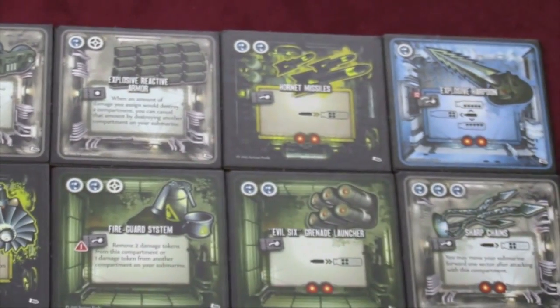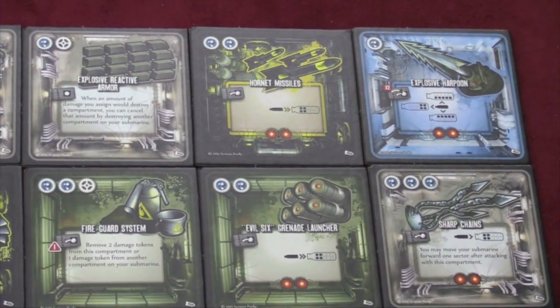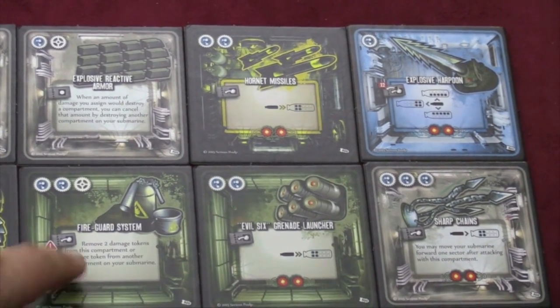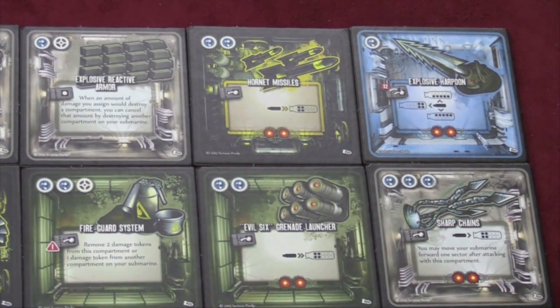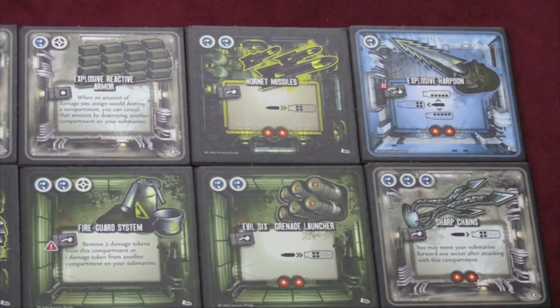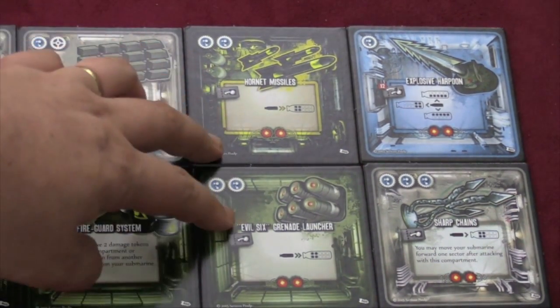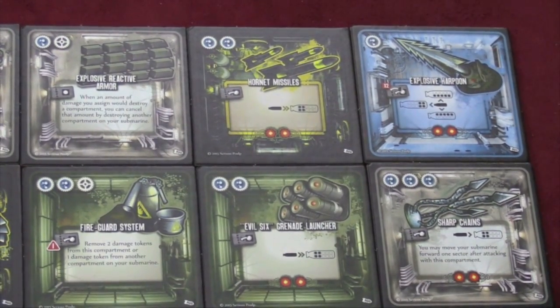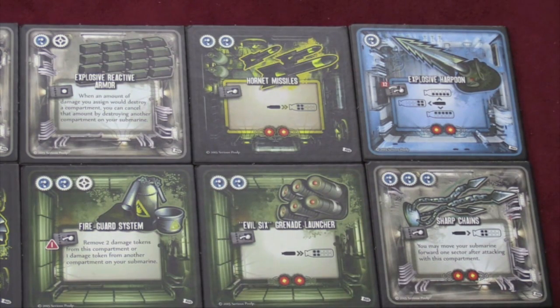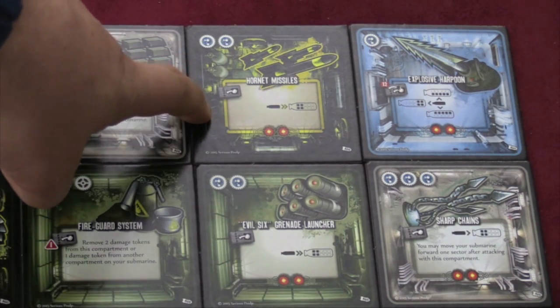Moving along, we have the last six tiles. There's the Explosive Reactive Armor — when you blow up one compartment, you can blow up another compartment instead. That might come in handy. I do like the Fire Guard System, which can basically fix itself — you can get rid of two damage off itself or one from somewhere else. Then we have the Evil Six Grenade Launcher and the Hornet Missiles, which essentially do the same thing: both long range, needing you to be behind your opponent. One gives you extra armor and the other gives you maneuvering — so which do you want? Both.